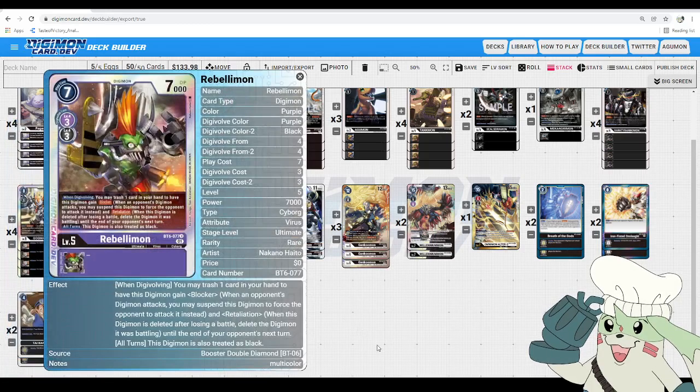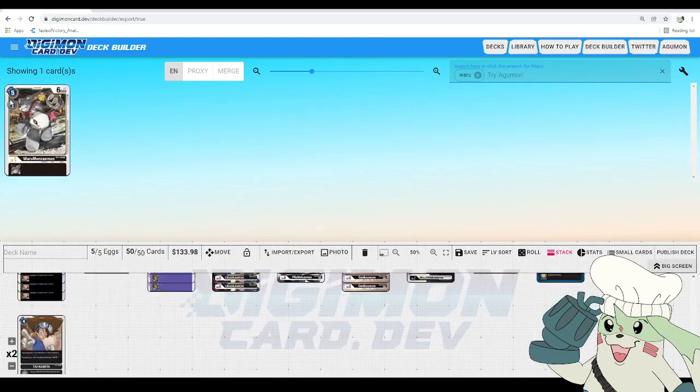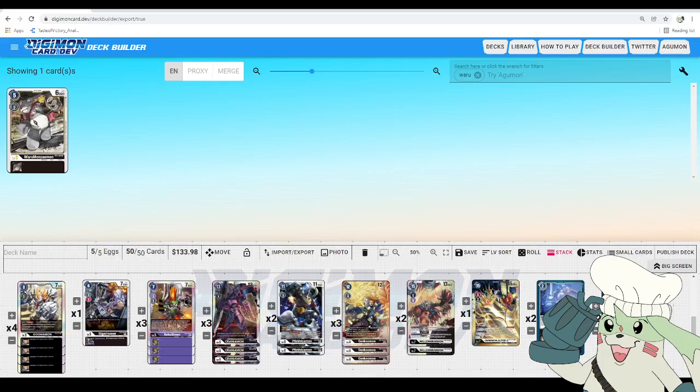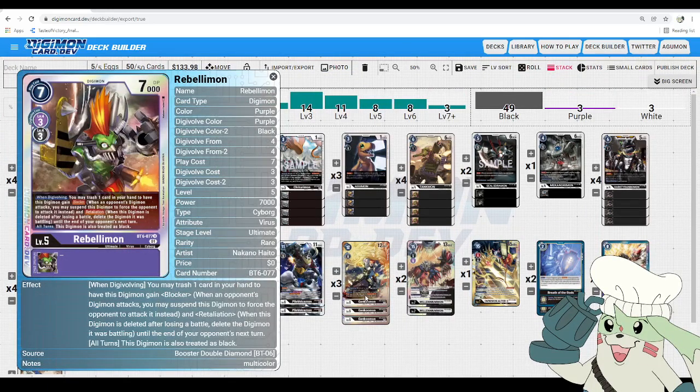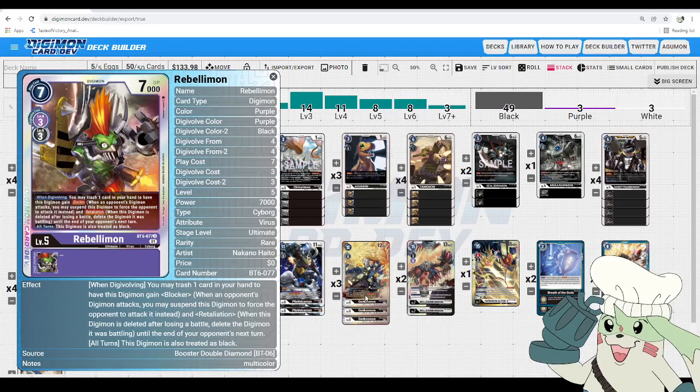After that, we got Rebellimon — definitely a tech in this deck. You'd typically see Warumanzamon in this slot, which is great because similar to the 1-cost champions, it's a 2-cost ultimate at level 5, letting you go quickly into your Mega level. But to get more hate in the Jessmon matchup, I really like Rebellimon. When Digivolving, you may trash one card in your hand to have this Digimon gain Blocker and Retaliation until the end of your opponent's next turn — so Jessmon can't swing into this or risk getting deleted. You can Digivolve over a purple level 4 or a black one, and in all turns this card is also treated as black, so your Mega-level Digimon can still Digivolve over it.